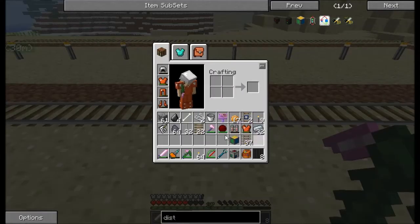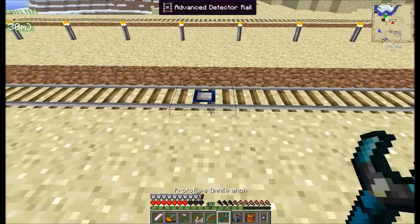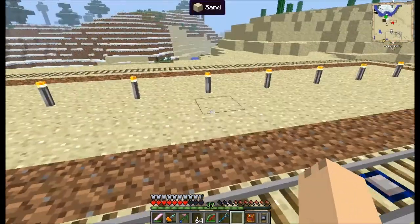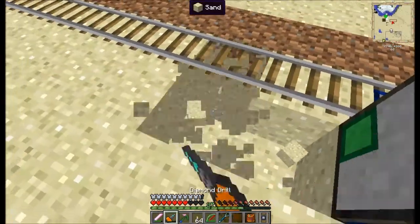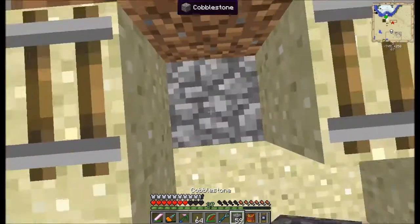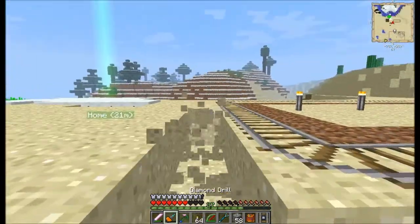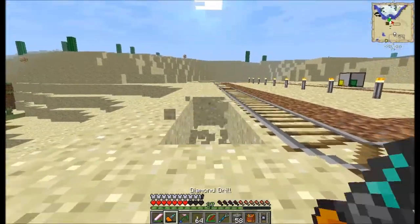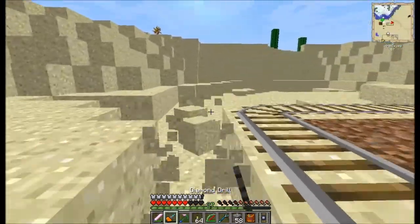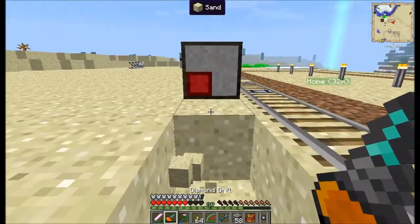Let's put it right about here — advanced detector rail. Let's drop it down, and let's put the cargo manager right next to it. This is the problem when you build this stuff on sand — I'm just going to cut out around here and replace all of this stuff with dirt, which shouldn't take me more than a few minutes, thanks to my uber-fast drill.